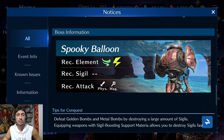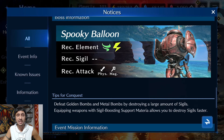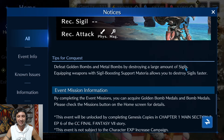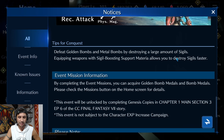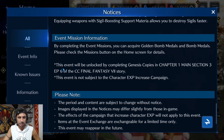For the Golden Bomb Rush event, the boss is the Spooky Balloon with recommended elements wind and lightning. Bring both elements since he blocks certain ones — use lightning when he's resistant to wind and vice versa. You'll also want to be breaking a large number of sigils, so bring characters with sigil boost weapons. The event is unlocked by completing Genesis Copies in the Crisis Core Final Fantasy 7 story.